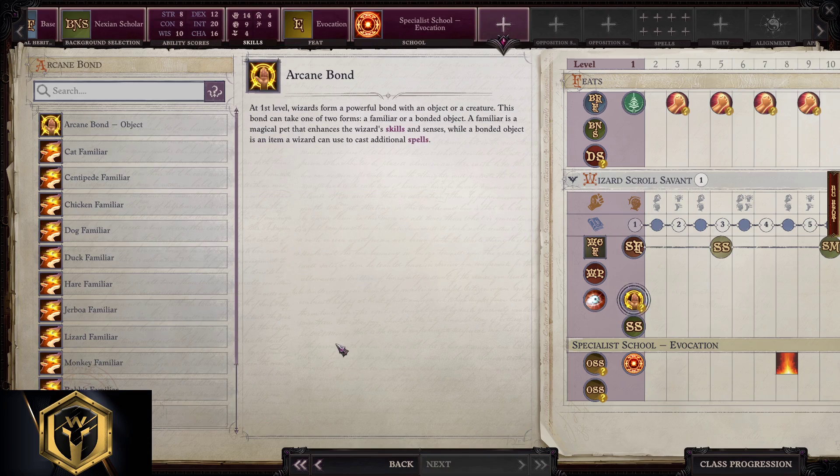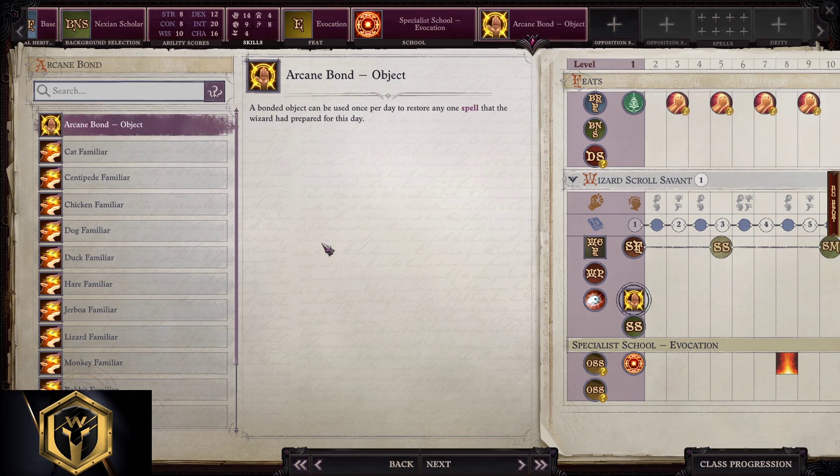For Arcane Bond: if you know what you're doing, pick Arcane Bond with an object, because you won't benefit from a familiar's Perception bonus — you won't level up Perception in skills; you'll put that point into Use Magic Device instead. The best familiar to take is a duck, but we're going to go with Arcane Bond here.